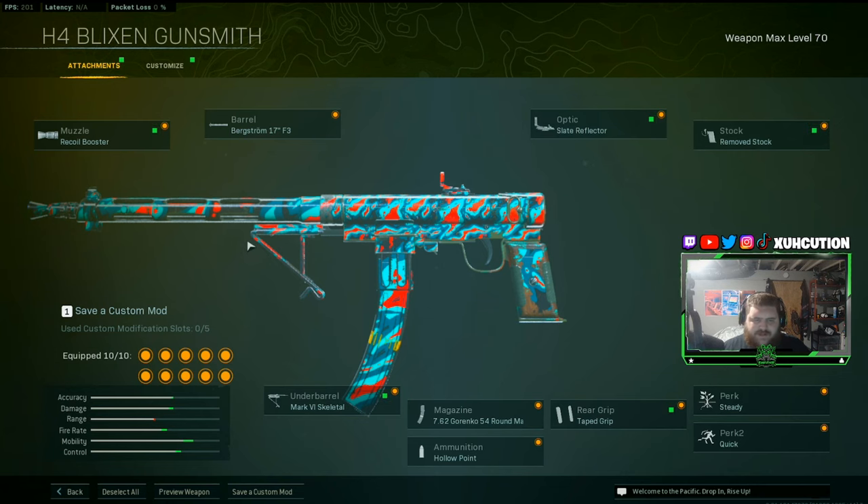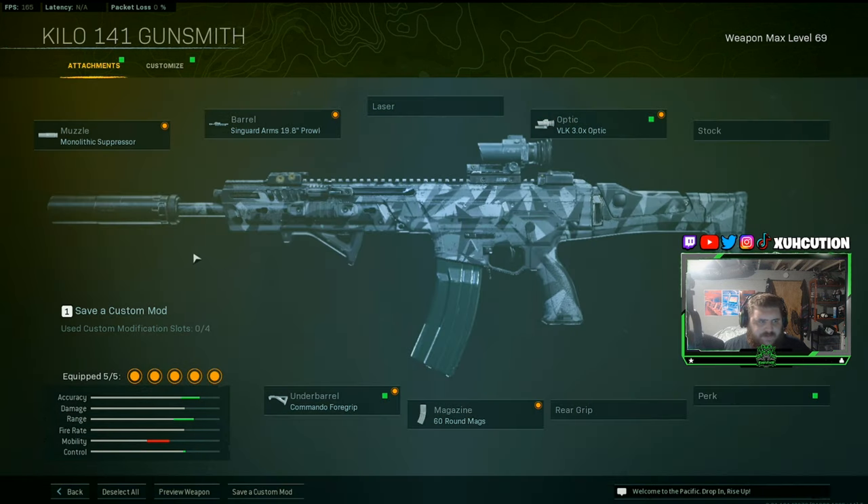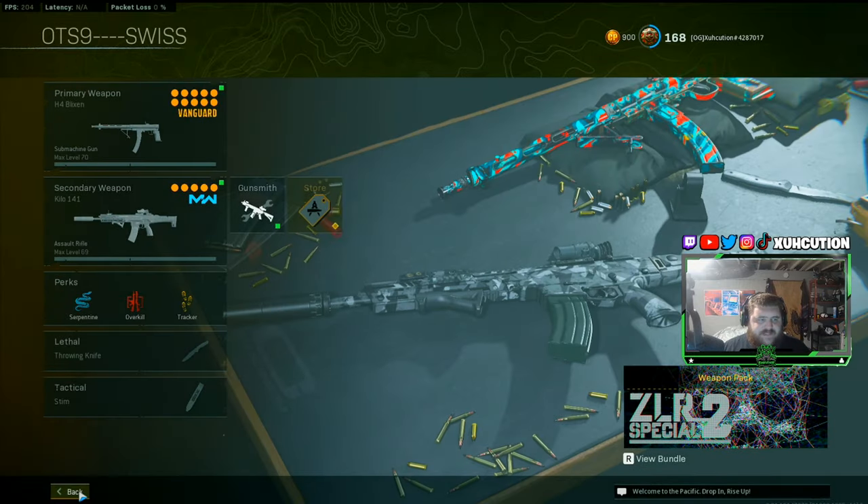This class hits — it's not super good at long ranges but up close this gun is insane. Since they buffed the Kilo again, had to go back and run that — this thing is an absolute beam, you can hit kids across the map with no recoil. Running mono, Sin Guard Arms, the 19.8-inch barrel, VLK 3x optic, Commando grip, and a 60-round mag. This class is super fun, hope you guys give it a shot and let me know what you think in the comments.